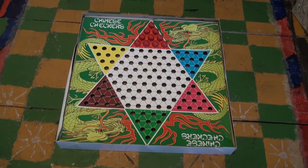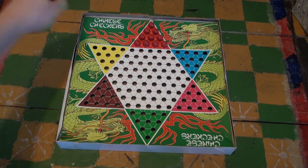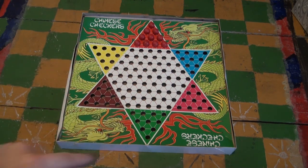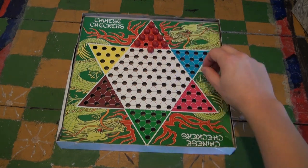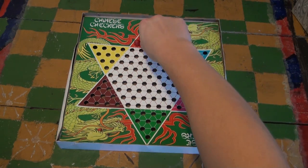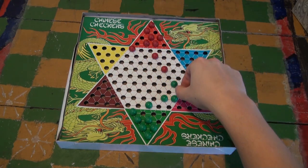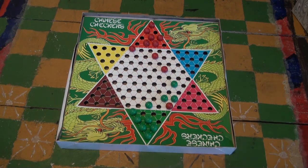The game of Chinese Checkers is played on a board in the shape of a six-pointed star. Each player has ten marbles, and their goal is to move all their marbles to the opposite point of the star. They do this by moving one space at a time, or jumping other marbles. If you can make multiple jumps in one turn, then you can do that. You can even jump over opponents' marbles, but unlike regular Checkers, this doesn't mean that they lose their marbles — it just means you get to move that much further. Just be aware that it goes both ways.